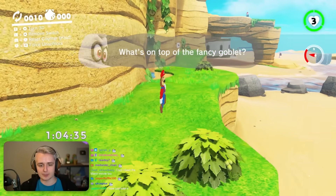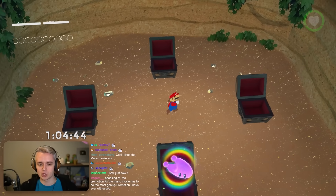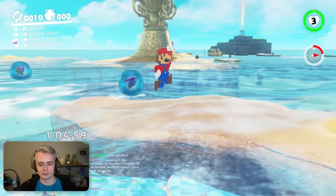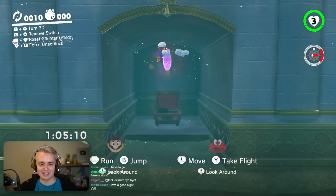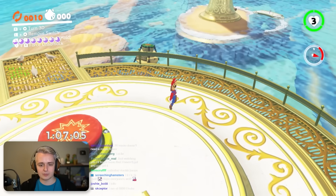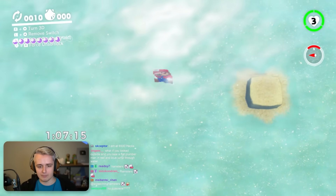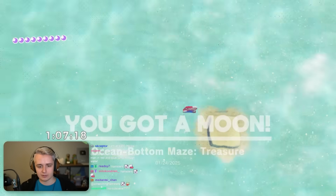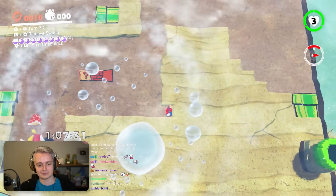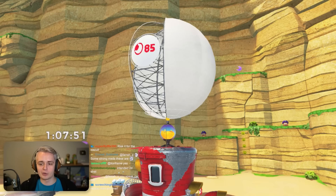Seaside Kingdom — pretty easy kingdom, has a lot of moons. Since it's water, we can just sort of jump forever and swim around. Classic 2D water movement for Mario. The last two moons we're going to grab are in the 2D section, and we can grab them without going into the 2D section using the gaslighting trick, though it might crash the game. We're not even going to risk it on the second one. And we are done with Seaside — a chill kingdom in the middle of all these really tough kingdoms in the challenge.